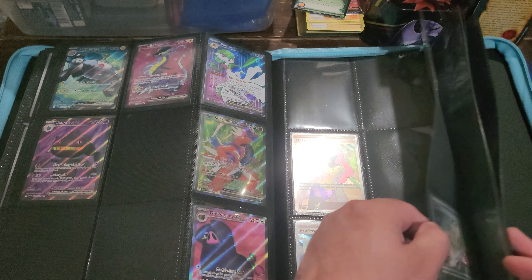All right, next pack here. I know it's not as exciting when you already have a whole bunch of cards from the set. Magic Magnemite, Judge, Floatstone, Miriam — not the reverse one, okay — so I don't know if we've got that yet, so that's cool. Not bad at all, actually.